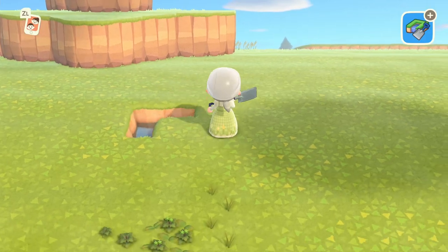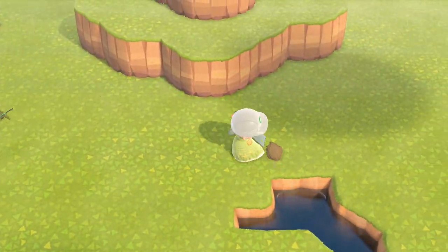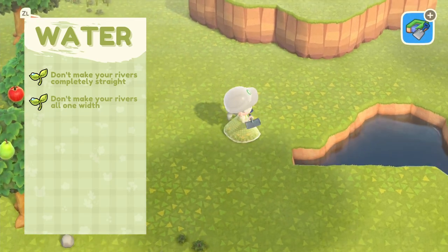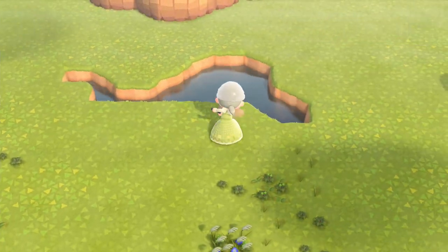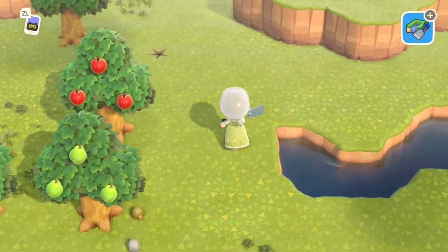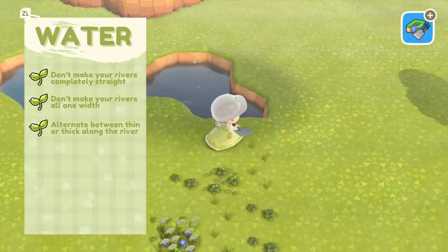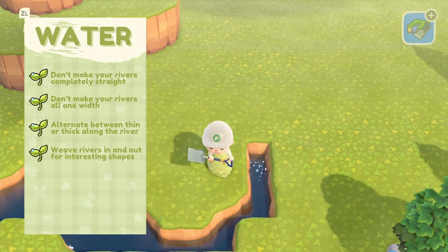Next up is riverscaping or waterscaping. I love waterscaping, and my biggest tip — which I think a lot of people know by now — is to not make your rivers completely straight, all one width, in a straight line. It's not going to look natural. If you are trying to get a more natural or interesting looking river, don't make it straight and don't make it all one width. Try to alternate the width — make it thick and thinner, rounding it and swirling it like a little snake.